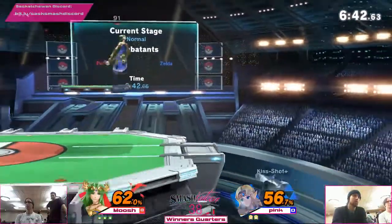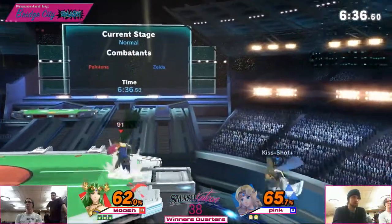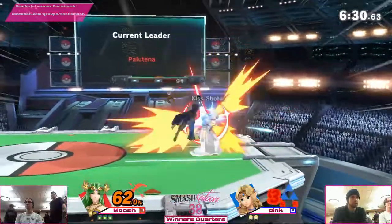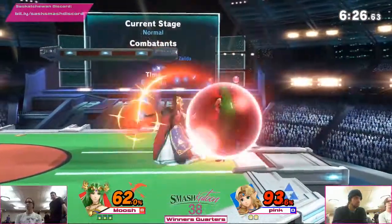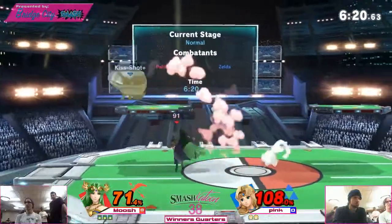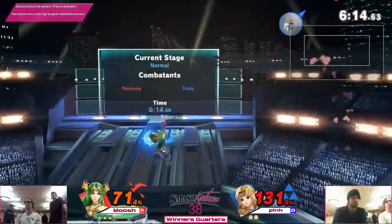Down throw. I thought that was gonna be a smash attack to punish there but didn't quite get it. Explosive flame. Pink has just been doing such an amazing job of holding stage control this entire first game. Luna really has barely given it up. Looks for that up smash but doesn't quite get it, and catches him with the explosive flame.